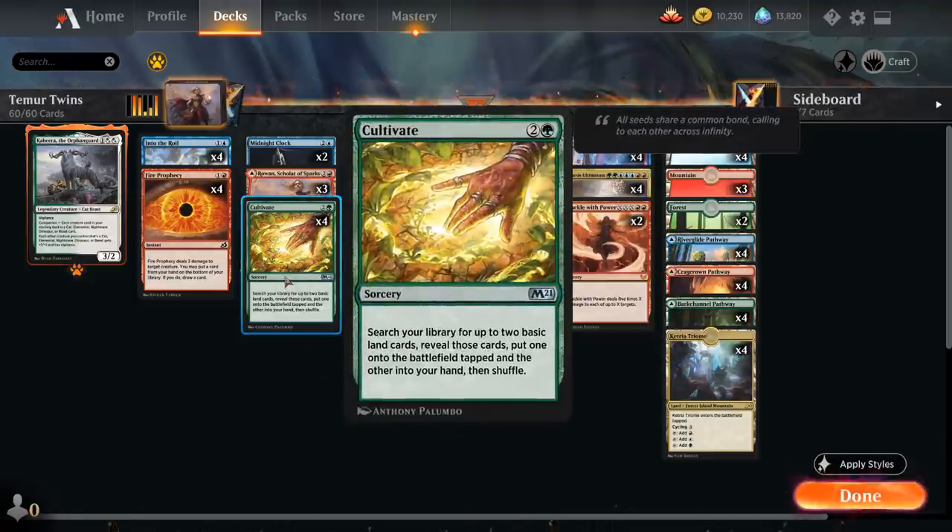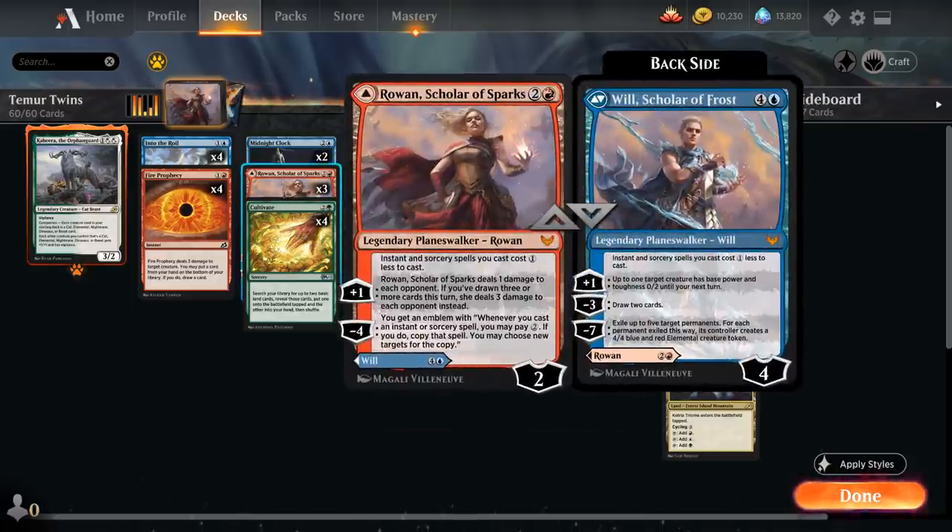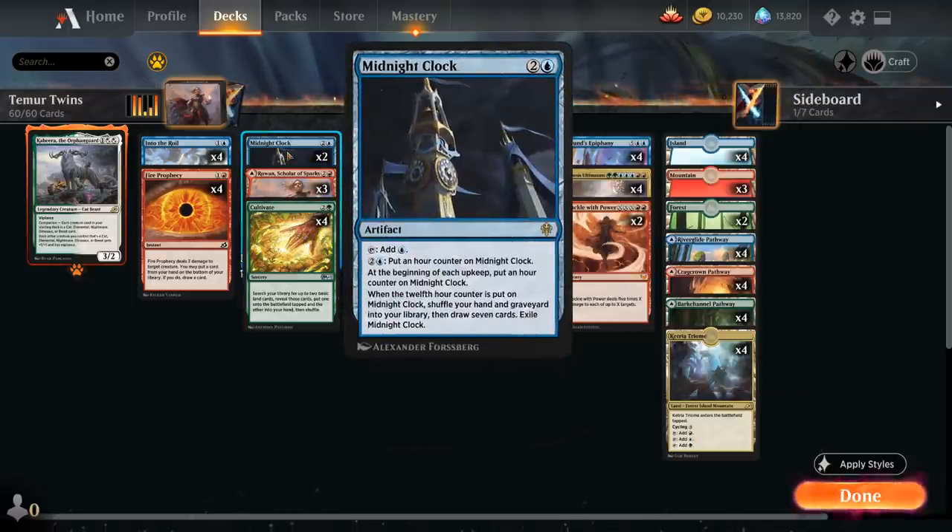At three mana we've got Cultivate, which can search a land to put into play tapped and one to put in our hand. We've also got Rowan and Will, as well as two copies of Midnight Clock, an additional way to ramp by adding extra blue mana. At the beginning of each upkeep we put an hour counter on Midnight Clock, and when the 12th hour counter is placed, we shuffle our hand and graveyard into our library, then draw seven cards and exile Midnight Clock.